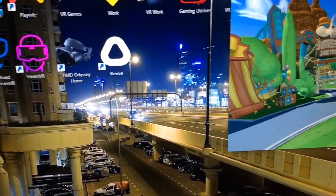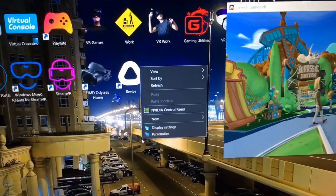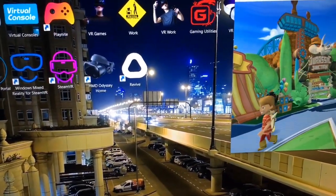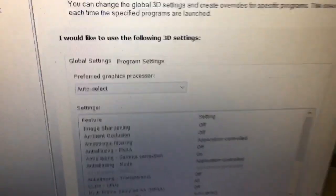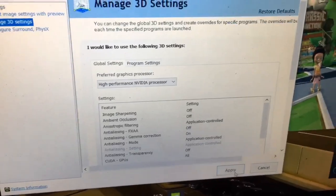Now, for those of you running the game on a gaming laptop — if you have Nvidia — what you want to do is go to the Nvidia Control Panel. You're going to change the Preferred Graphics Processor. I'll show you in a second: from Auto, change it to Nvidia, and click Apply.